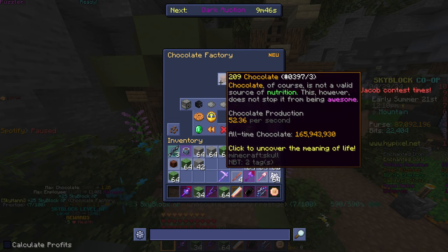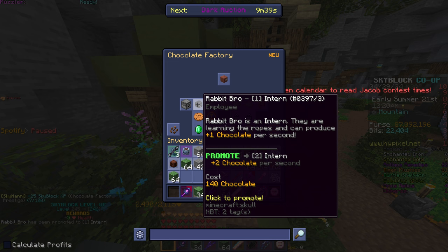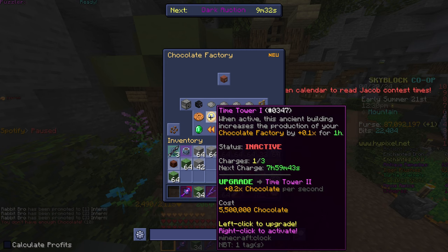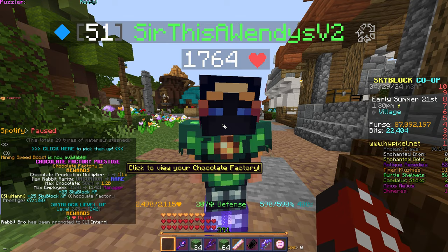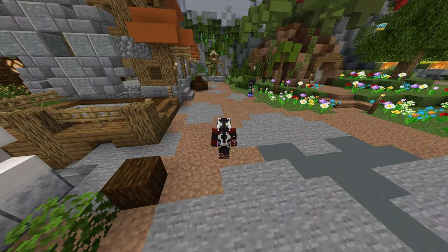Let's go! Alright. Holy hell, you start off with 52 a second? That is crazy. Gotta juice up some interns. When active, this ancient building increases the production of your chocolate factory by plus 0.1 for an hour. Interesting, so it's just a small boost. Well, now that I'm prestiged, I also get access to rare rabbits, which is cool. The next hunt is in a couple days, I think, so when that starts I'll be able to get rare rabbits. My maximum chocolate limit is 1.2 billion. My maximum employee level is 140. And now I make 1.1 times chocolate instead of 1 times. Baby steps. We're making baby steps.